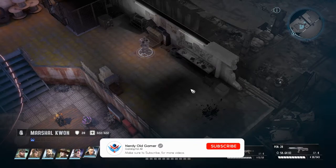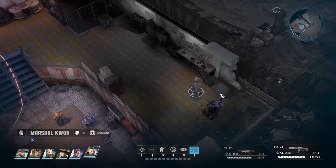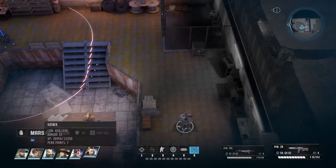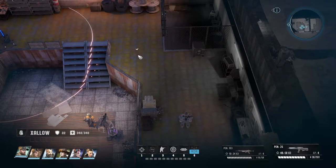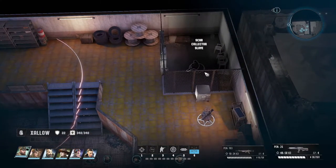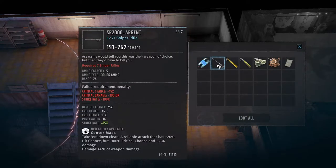There's some ammo there, and then an incinerator — wow, that was pretty interesting. And then there's this down here: some ammo, toolbox. We do need Cello up here to pick that lock. There's someone in there — Scar Collector Slave. All right, an MP grenade and SR-2000 Argent sniper rifle.